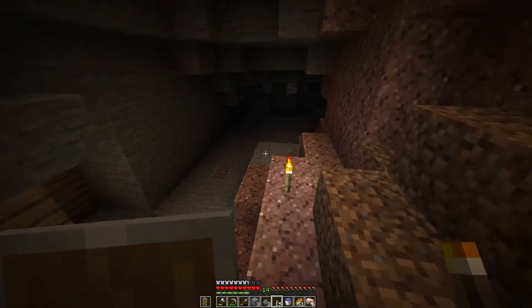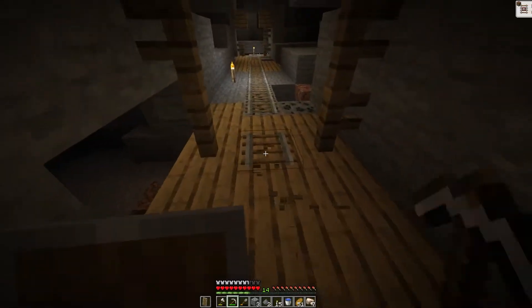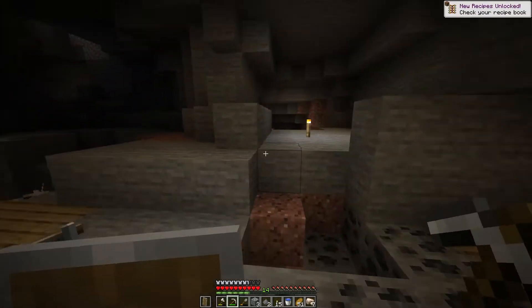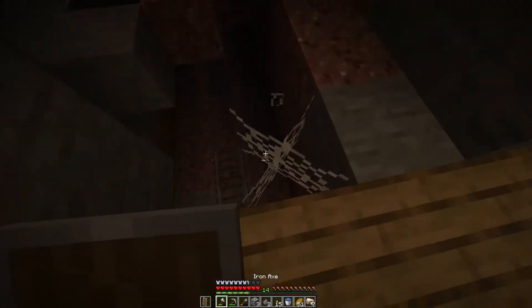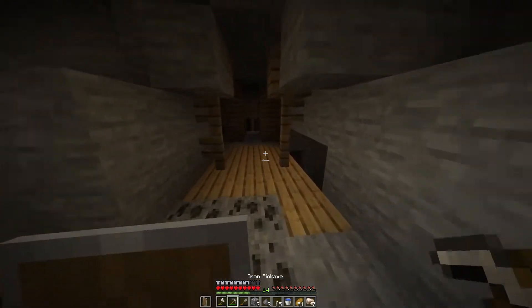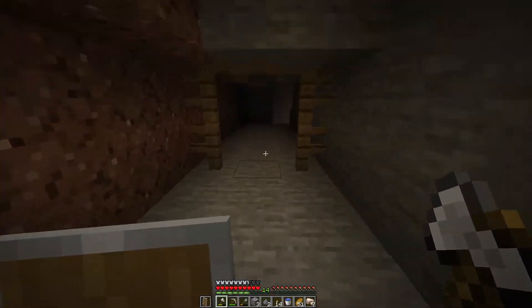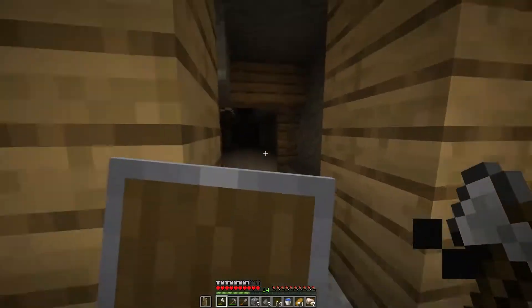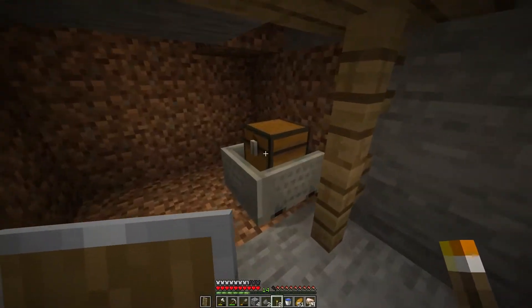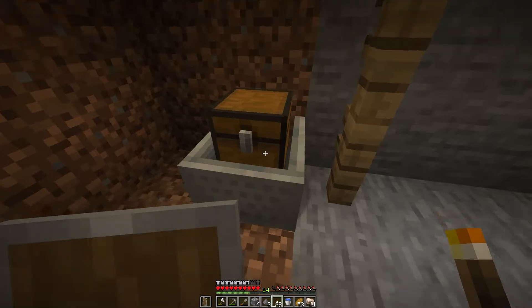Oh, that's a cave spider. I'm going to collect these rails because you never know if I need them for farms or transportation. These little things scare me so much because I look this way and then there's something here. I found a mine cart — Loyalty 1, torches, red, and two iron. Not bad.